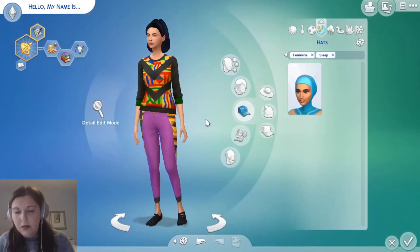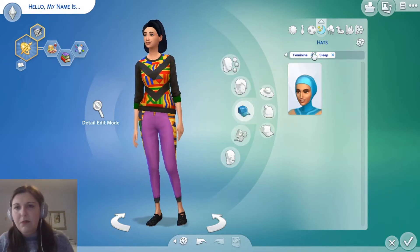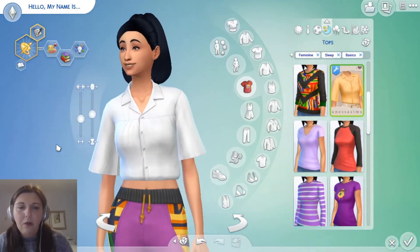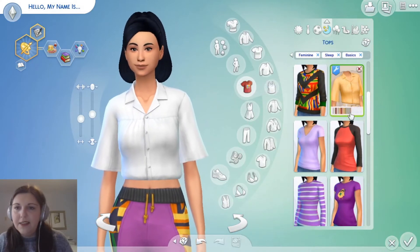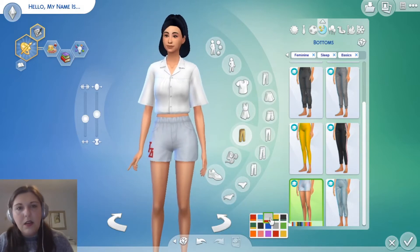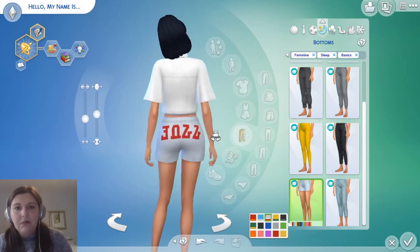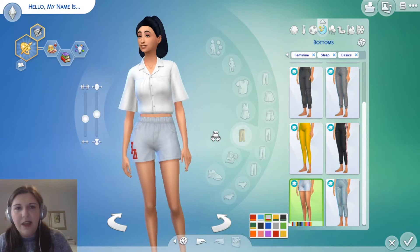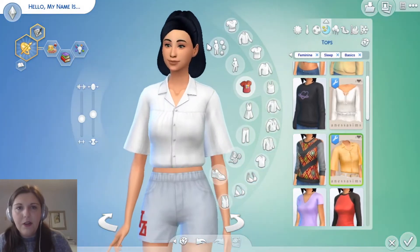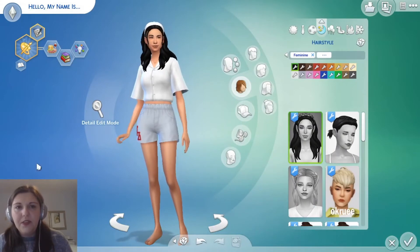We need the hat because you need it to protect against the sun — I had my touristy Maine hat so you could tell I was a tourist. So we're gonna keep it at that. Sleepwear — we get Basics, which I believe is base game but I'm not totally sure. That could be like a very formal pajama outfit. It's a pajama so it's not really that important, but it is basic. Let's just keep it at this and give her a different hairstyle — that's more basic. She is looking cute.